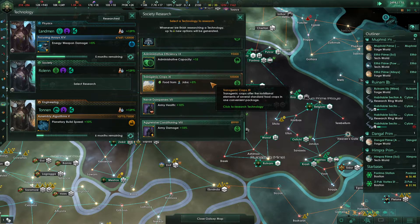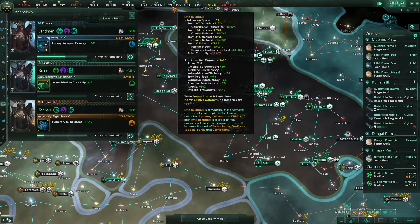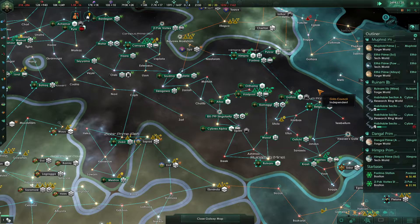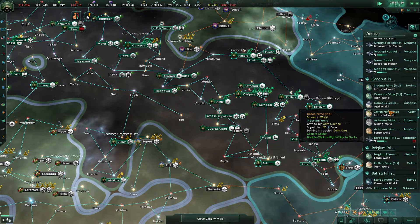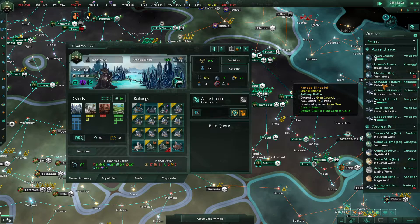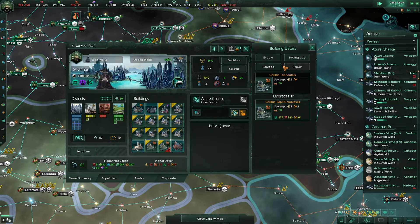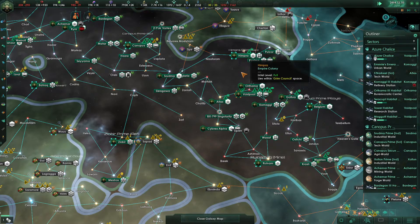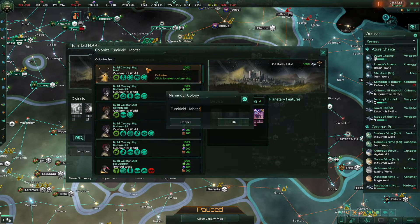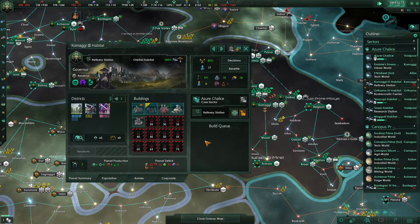We could grab some admin cap here. We were over our admin cap but we're not now, though we likely will be soon as our population continues to grow. On this tech world, the civilian fabricator could be re-enabled. This habitat is now ready for colonization, and we shall colonize it. I really don't care what species colonizes it — they all necrophage just as well.